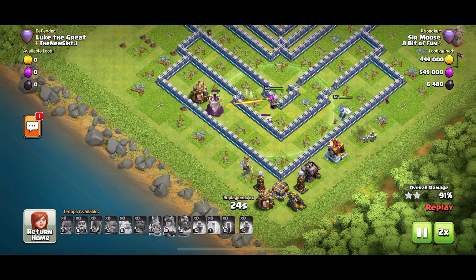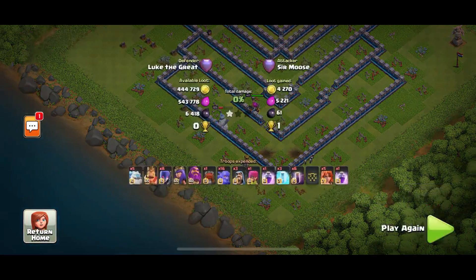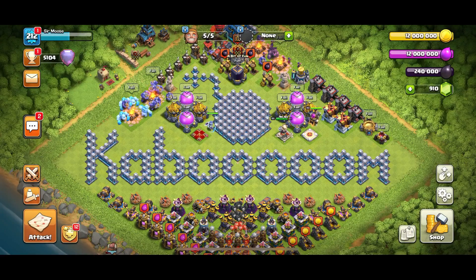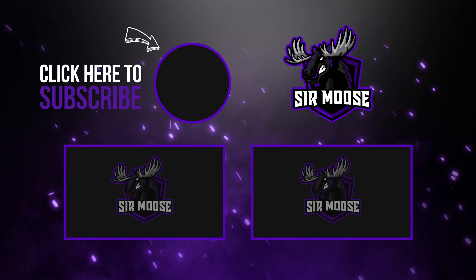Out of the four bases we checked today, three of them will be three starred most of the time using this strategy. The centralized town hall with the layers is trickier, but it can still be three starred. I hope you've enjoyed the video — when I first started in the legend league I hated facing these bases and got one star most of the time, but I've learned over time and don't fear them anymore. If you haven't subscribed, hit that subscribe button. And remember to practice your funneling — funneling is the key to decent attacks in Clash of Clans. Sir Moose signing out, bye!